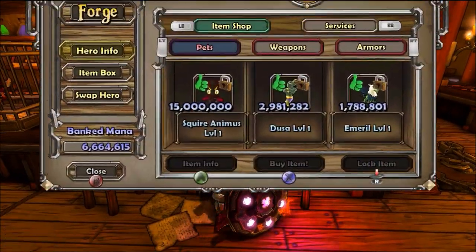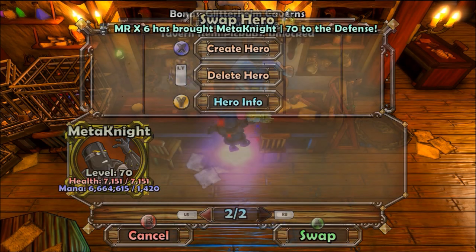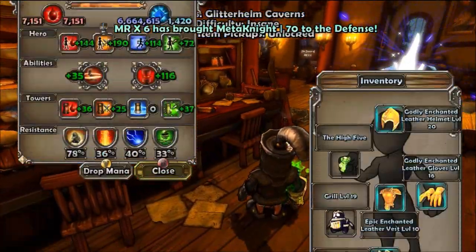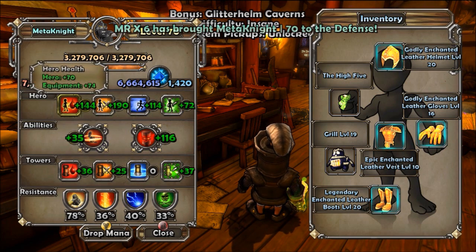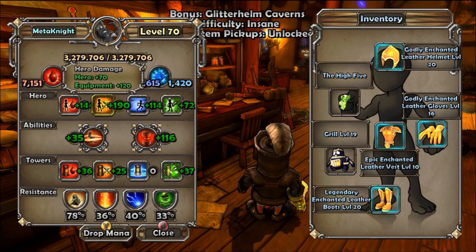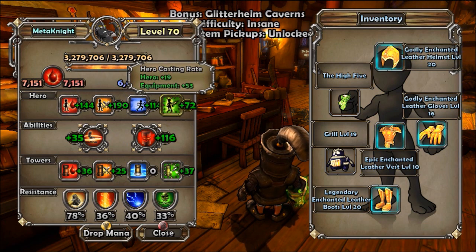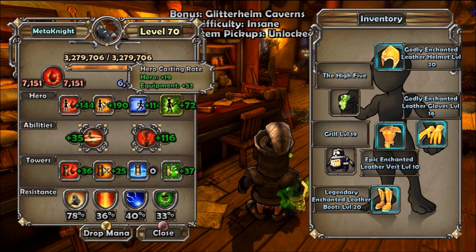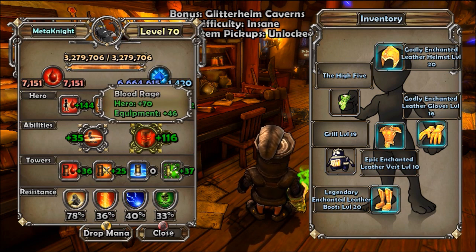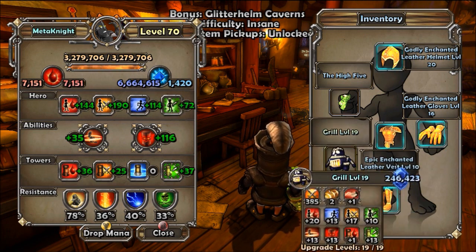If you want to check out my hero stat squire, it's right over here. What I did was focus on his hero life, hero health, hero damage, hero speed, and the casting rate is at 19. I don't really need casting rate for him — I focused the other 70 on my blood rage. My blood rage is pretty good. I love blood rage just because when there's a lot of mana around you and your weapon is so powerful, you can take anything out instantly.